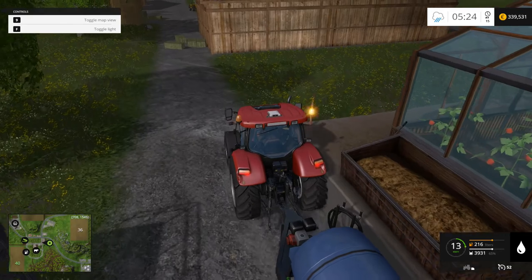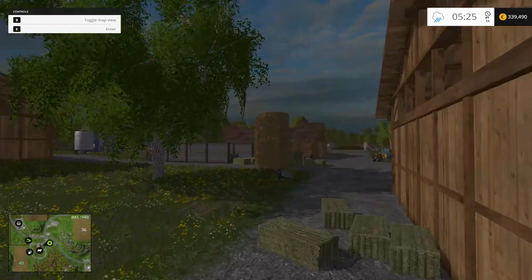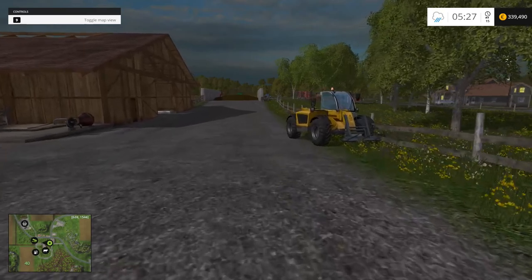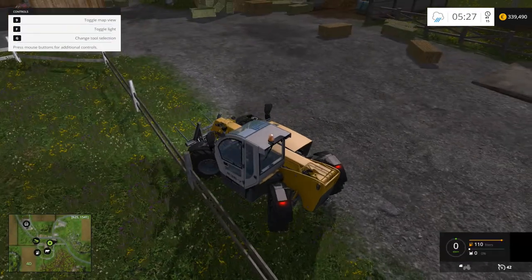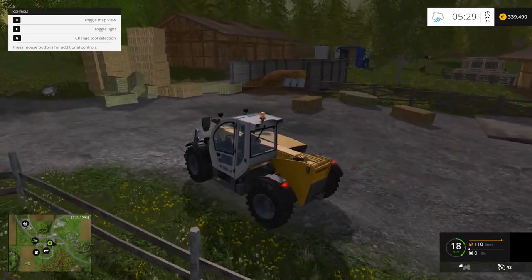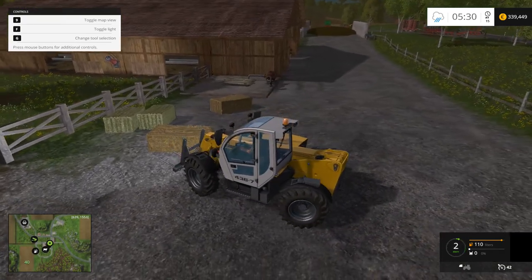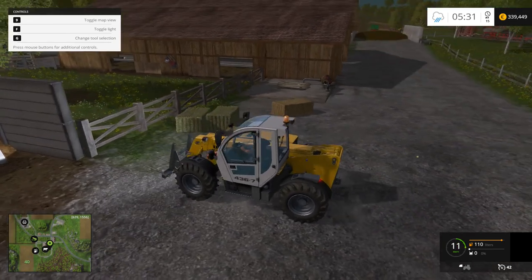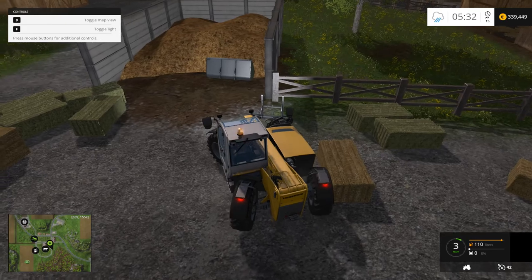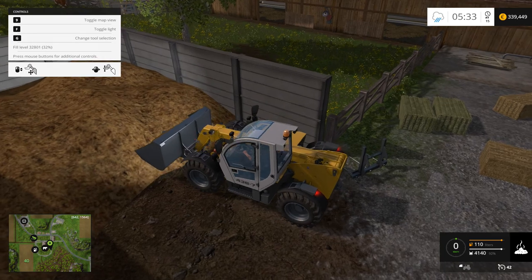Let's park the tractor here and go on foot to our telescopic loader. Here it is. And if you want to have greenhouses, you need to have cows, because you need that cow manure for the greenhouses - you need the cows' poo.